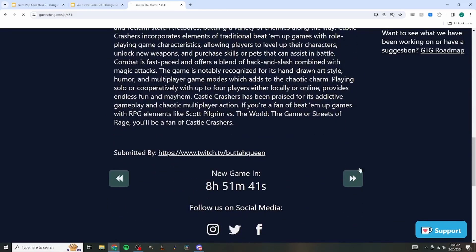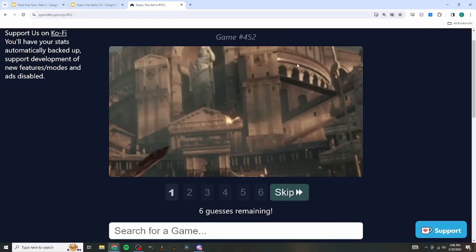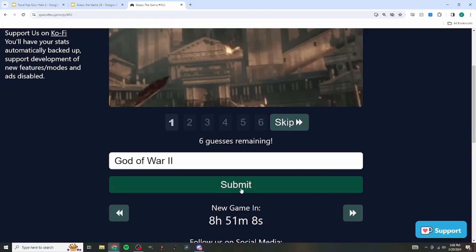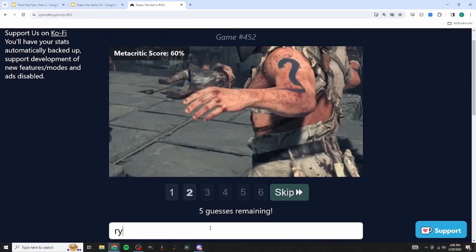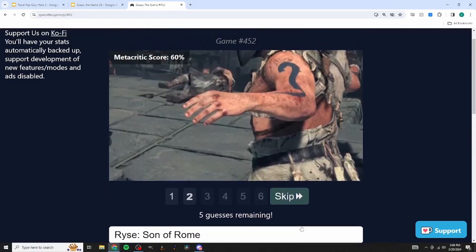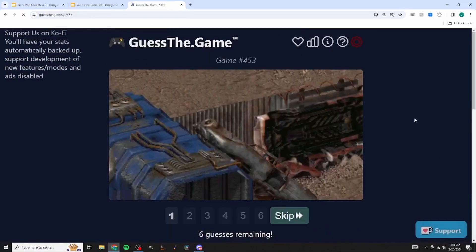This kind of looks like an old God of War - a hack and slash type with a Roman or Greek setting. We consider God of War 2, then someone mentions Ryse: Son of Rome. That was exactly what the other person was thinking but couldn't remember the name. We type in Ryse: Son of Rome and get it. We're doing well this round!